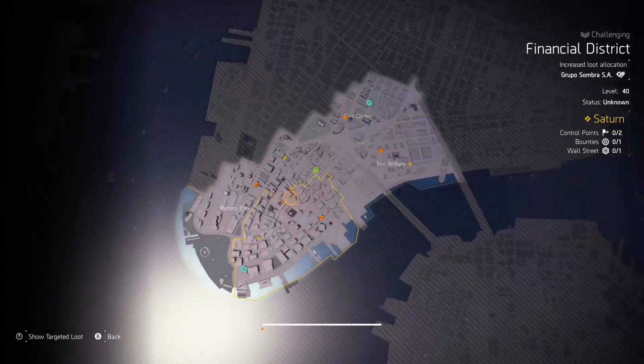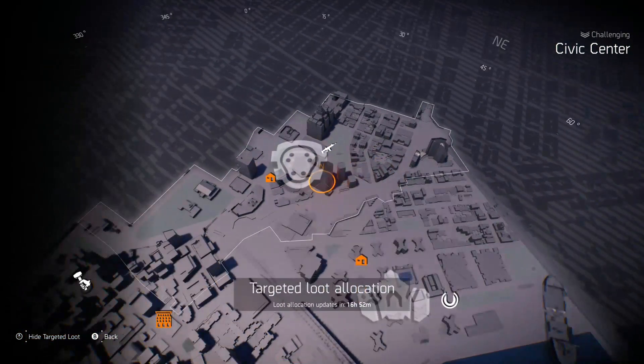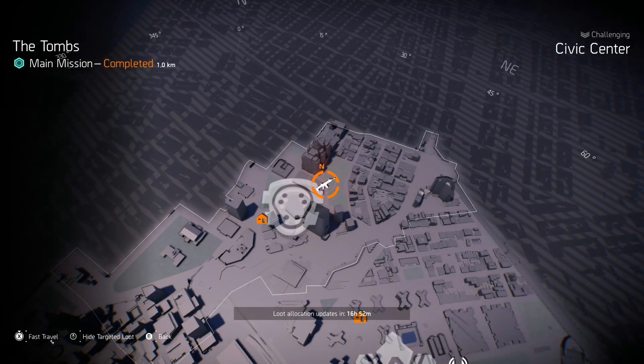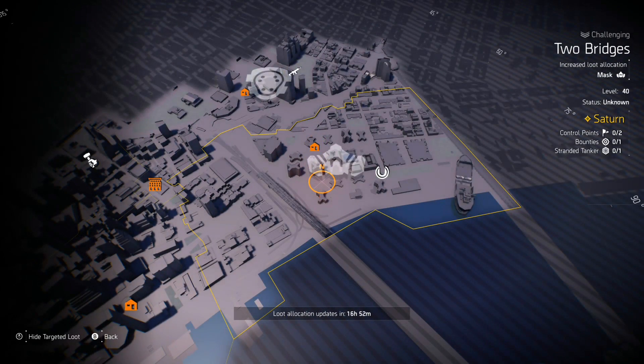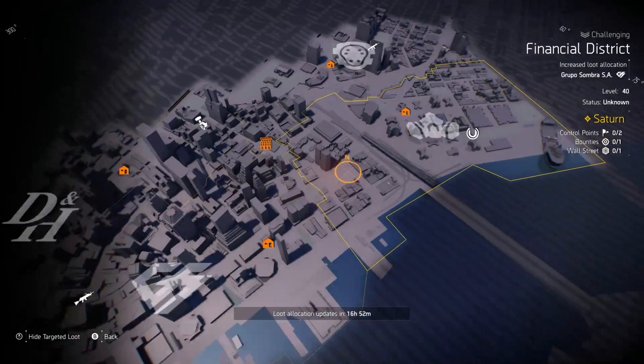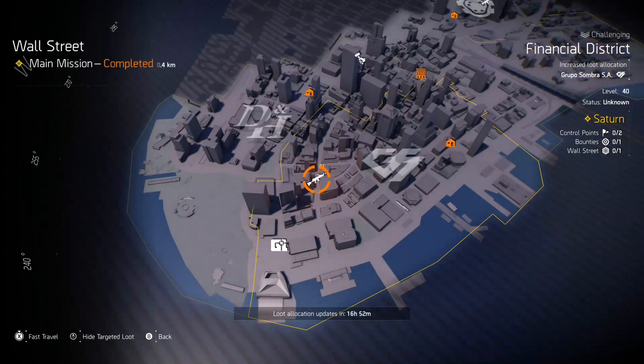Let's go ahead and go to New York. Starting at the top, we have knee pads, assault rifles at the Tombs, and masks over in Two Bridges. But what we are all here for is right here at the Financial District — the Wall Street Mission — and it is LMGs.